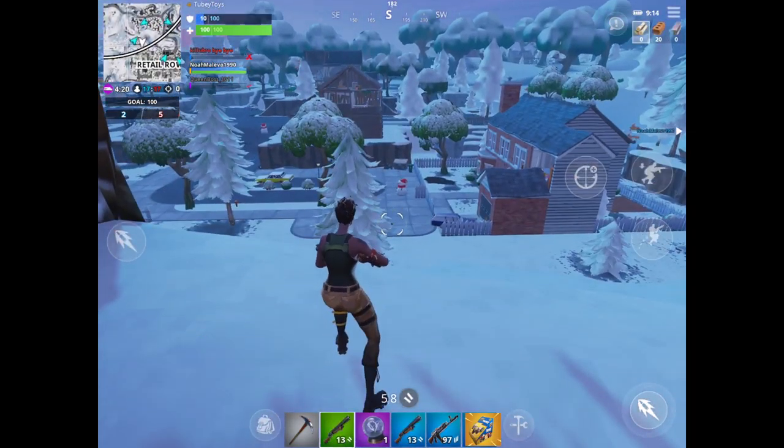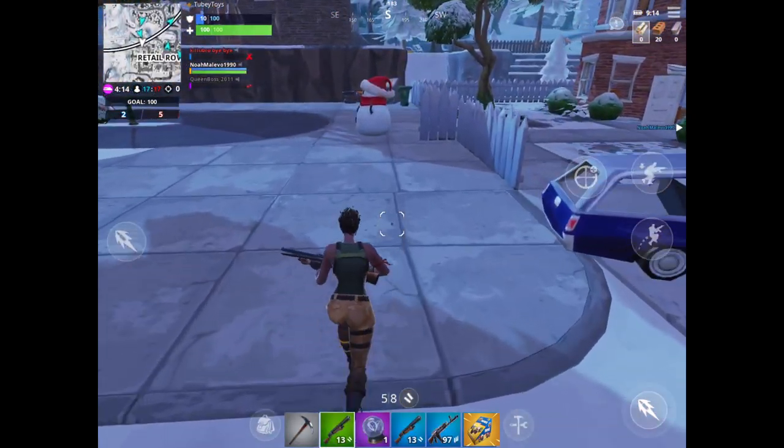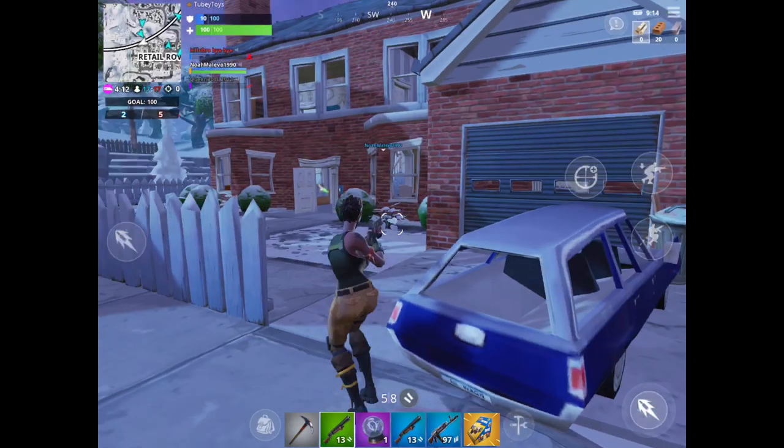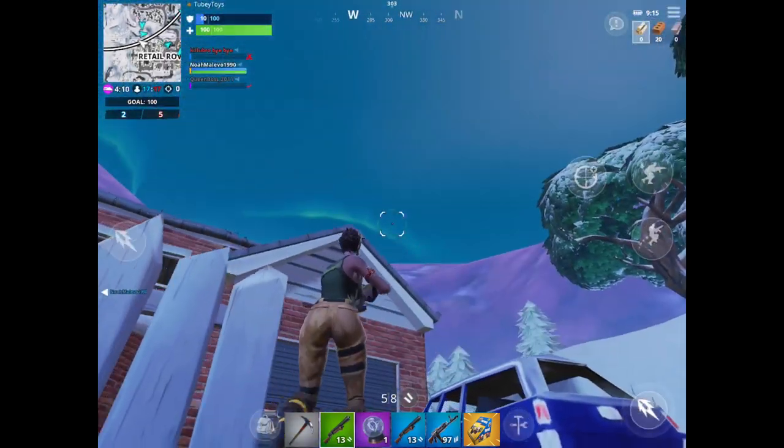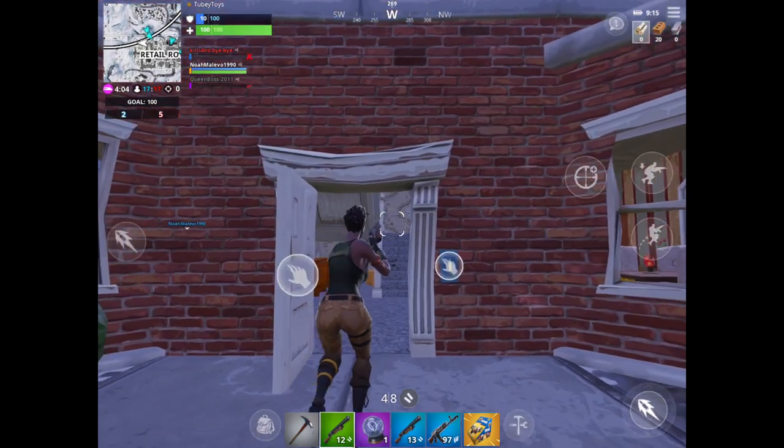Oh look, I see my house in the distance. Let me go in there and I'm going to fly over and glide. Let's go inside. Let me check out — check out the coast is clear. Always shoot before you enter. That's what I do.